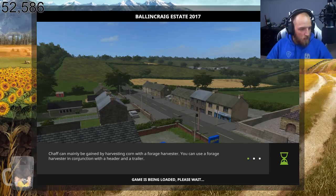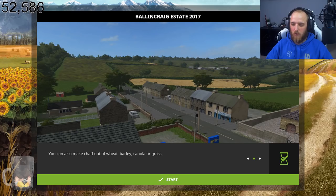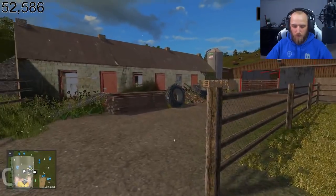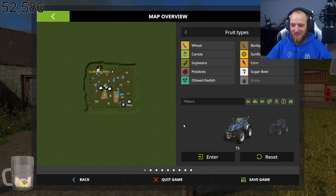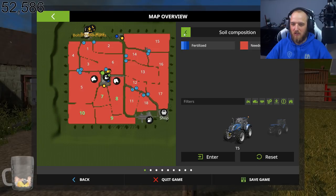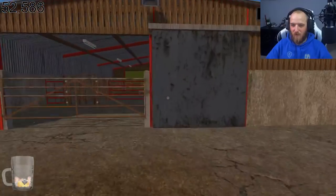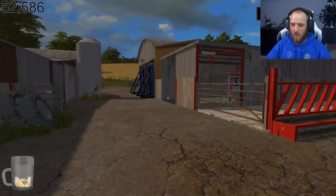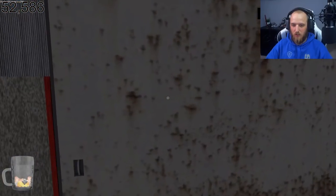That one's a small map, pal. Well it did look small - it looked absolutely tiny. I'll be playing Farming Simulator 19 when it comes out. So this is the map - that's the map, it's tiny. Is it all grass? Jesus, it's tiny.